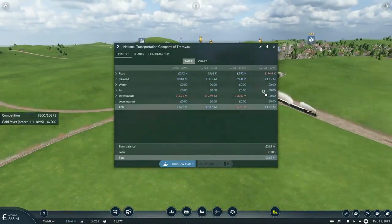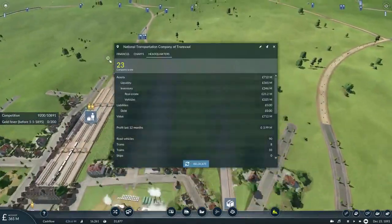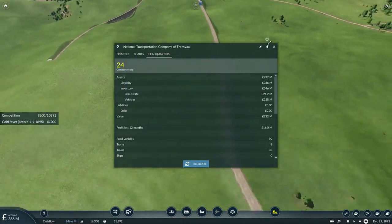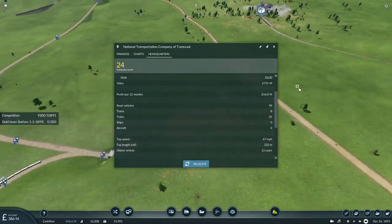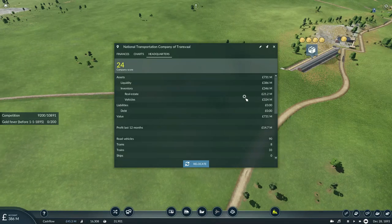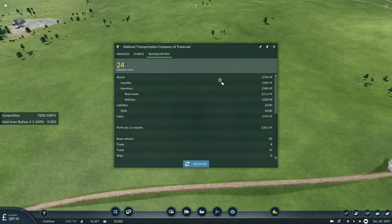I have so much money I don't even know what to do with it. Our company level went up to 24 because one of my vehicles made a profit of at least 10 million. We actually made over 16 million pounds in the last 12 months. Our company value is at 731 million pounds, real estate at 21.2 million, vehicle worth 324 million pounds, and total assets at 734 million pounds.